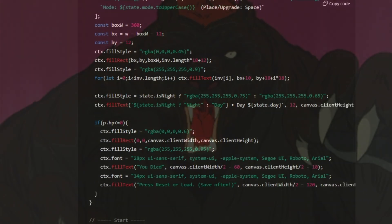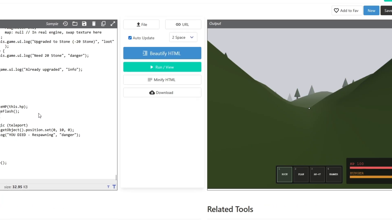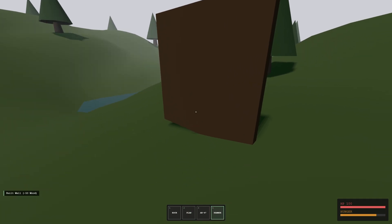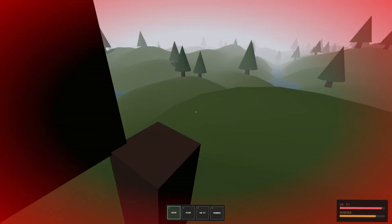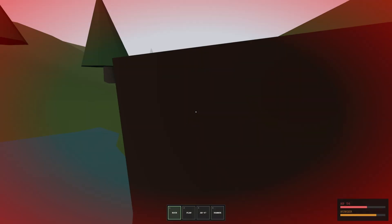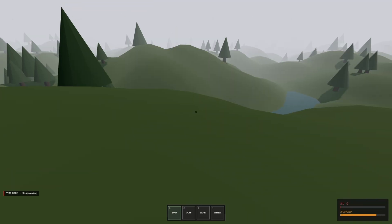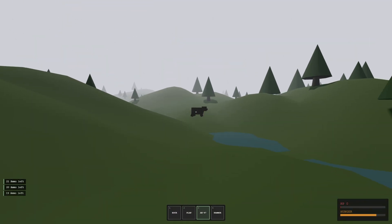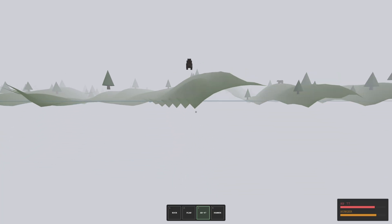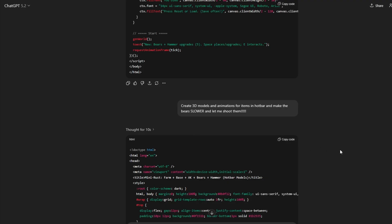Somewhere in this code there's a bear — can't wait to see it. The hammer gives us stone walls. Where are the bears? Oh my god, it's inside me! Why is it so fast? I'm dead. All right, AK time — did I miss? It's just not doing anything, and the bear can fly. Nice.